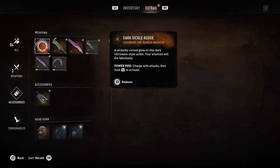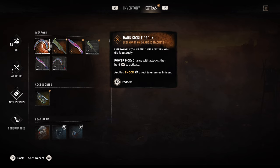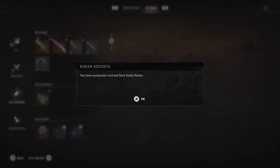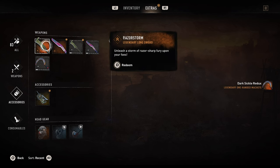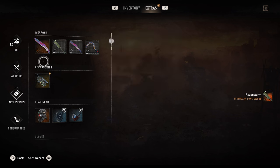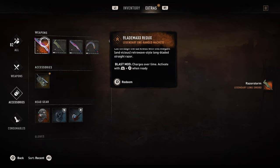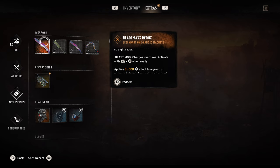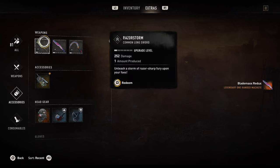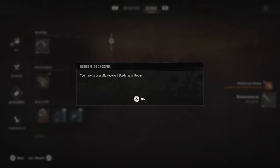We've got the Dark Sickle Redux — a wicked curved glow-in-the-dark retro wave style sickle; your enemies will die fabulously. Charge attacks apply shock. And the Blade Max Redux — cut through the darkness with this elegant and vicious retro wave style long-bladed straight razor. This one also has shock, along with blueprints for them.